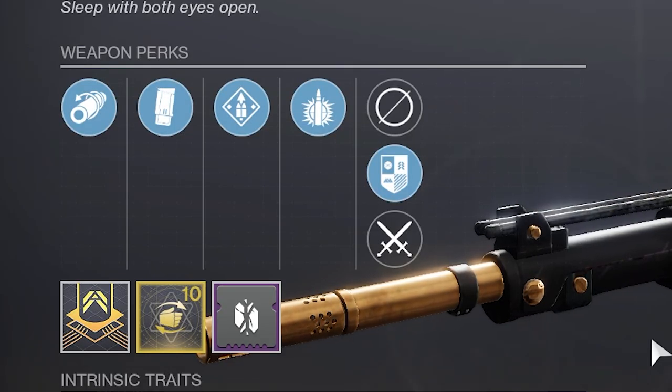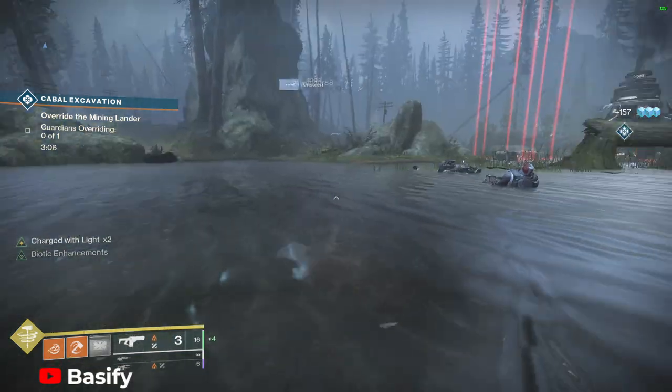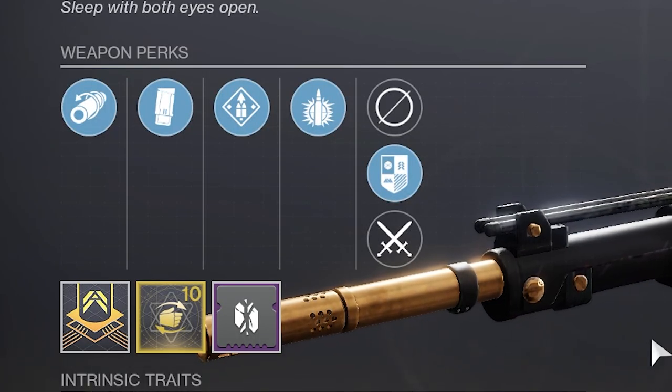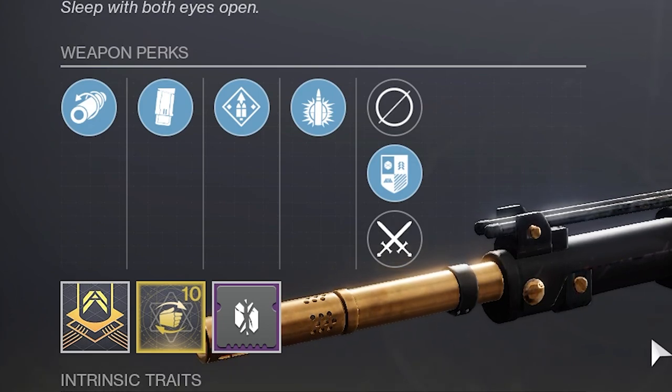On the third column you have the perk called Overflow, which allows you to have 38 rounds in the mag, giving you enough ammunition to pop one or two anti-barrier shields. On the fourth column you have Explosive Payload. Explosive Payload makes it so that it takes you one less shot to break an anti-barrier shield.